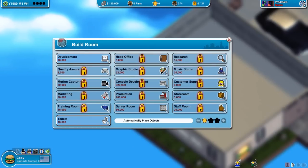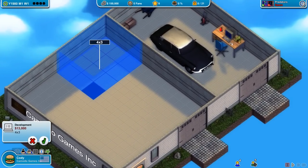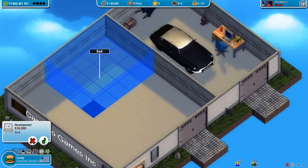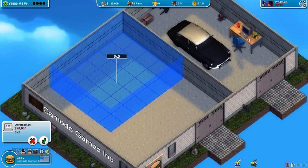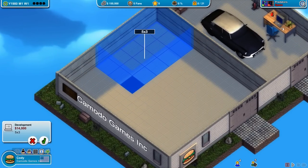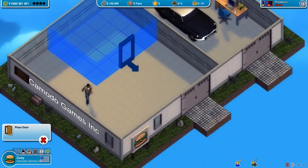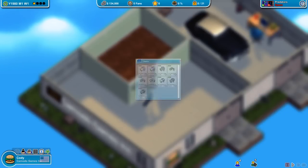We're immediately going to start by building a development office. I went a little crazy last time, investing in things as soon as they unlocked. I need room for about three desks — they take up two spaces each — so something like this should work. I'll have room to expand. Let's put the door here, set that up, and buy some desks.